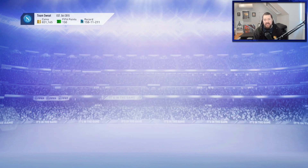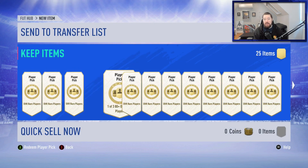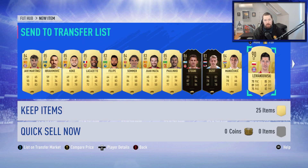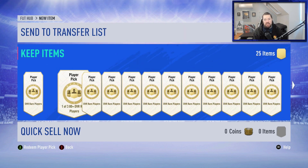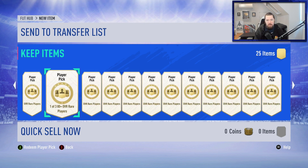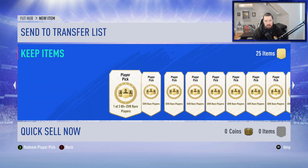Alright guys, so there you see it - we got Cristiano Ronaldo. Interestingly enough, the first time I packed him this year. I'm sure some of you don't really care about that, but that is where it's at. Damn, I've got a lot of duplicates. Cristiano Ronaldo packed. And so to go with that, I wanted to open 25 more here. I would love to pack a FUT Birthday card from the player pick packs. My pack luck in general on these has been pretty fantastic. Hopefully we can hit a few.